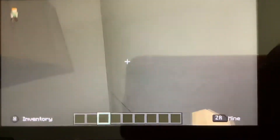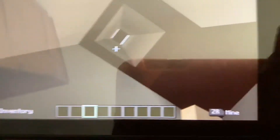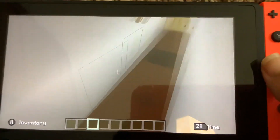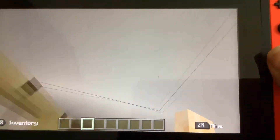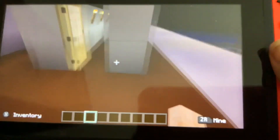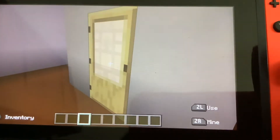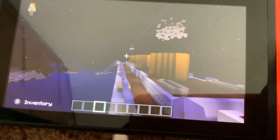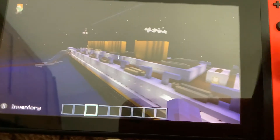If you're on creative, you won't be able to get up there on survival, so you'll have to be on creative. But if you're doing this on a computer, you can use your hashtag to change the game modes — fly on creative and switch to survival so you can land. There you have it: the Titanic.